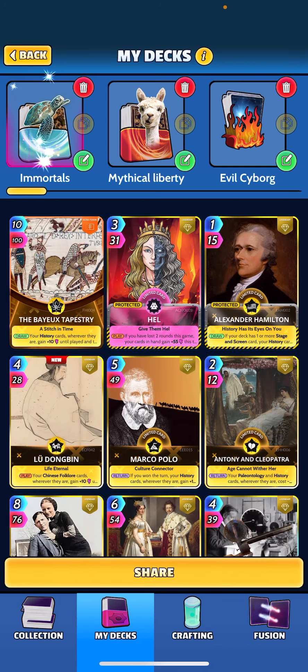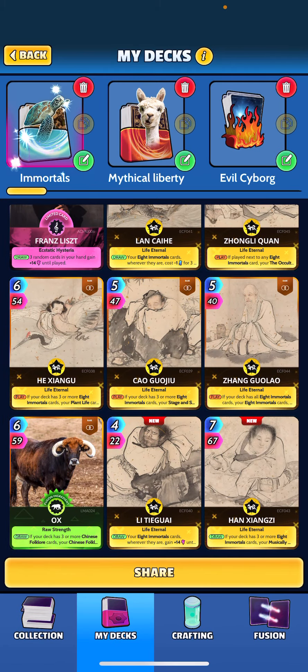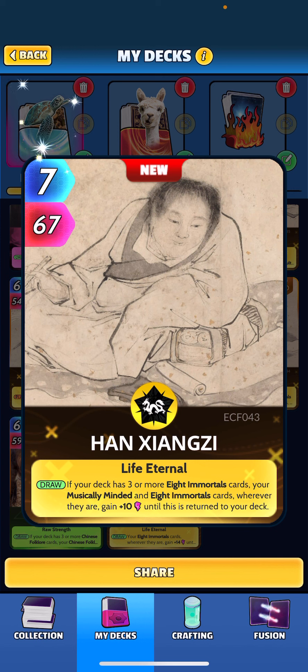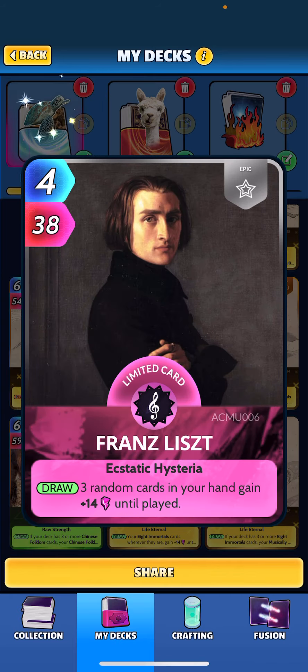I've got five, six, seven, and the eighth one is up here at the top: Lu Dongbin. Starting at the bottom, we've got Ziongzi — I'm probably going to butcher these names but I'll give it my best attempt. If your deck has three or more eight immortal cards, you're musically minded, and eight immortal cards wherever they are gain plus 10 until this is returned to your deck. So we're going to get the buff off of musically minded cards and the immortal cards.